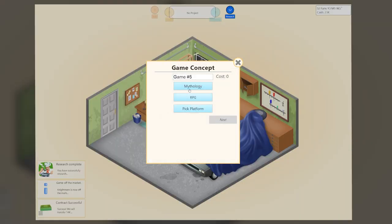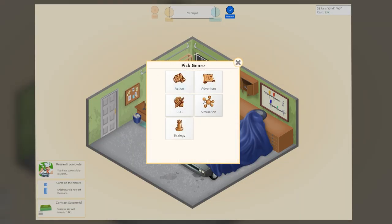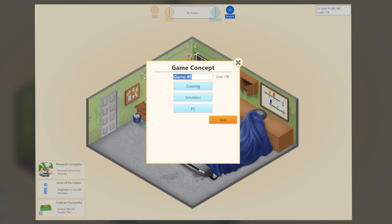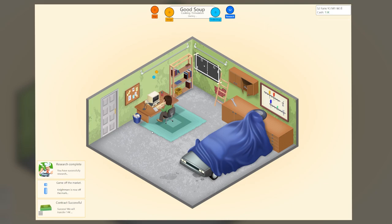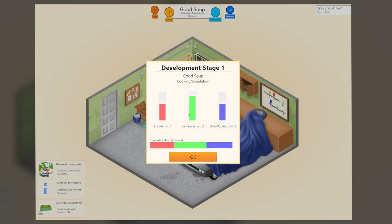But where it gets interesting is the topics and genres. Topics like fantasy, sci-fi, military, etc. are really good if you want to make RPGs or action games. But what if I want to make a hospital RPG for the DS? Well, you can — but it may not do well. So the game will obviously favor generic genre and topic mashups.